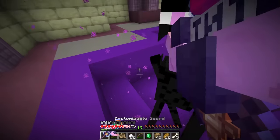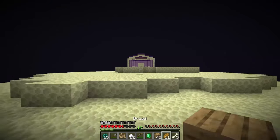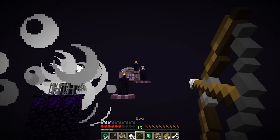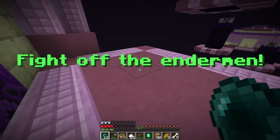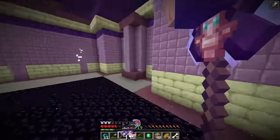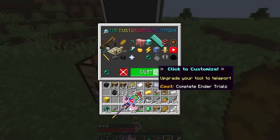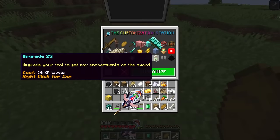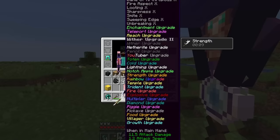We complete the enderpearl parkour, jumping from place to place. We then fight off the endermen quickly with our OP sword — game complete, portal done. That's the enderman trials done. We click and the sword gets enderman hands so we can teleport with it. Almost fully done — only three left. Upgrade: max enchantments on the sword. It's a freebie — just right click for XP. We apply all the enchantments and the thing doesn't fit on the screen anymore.